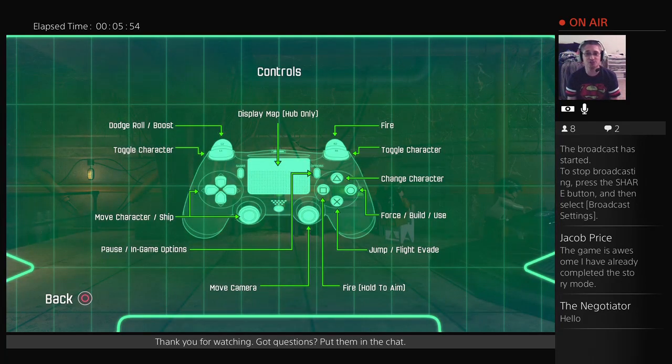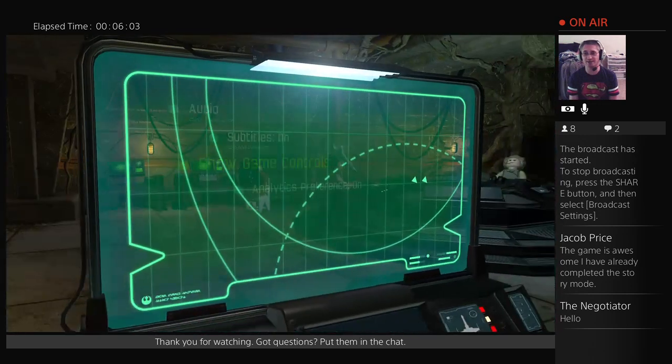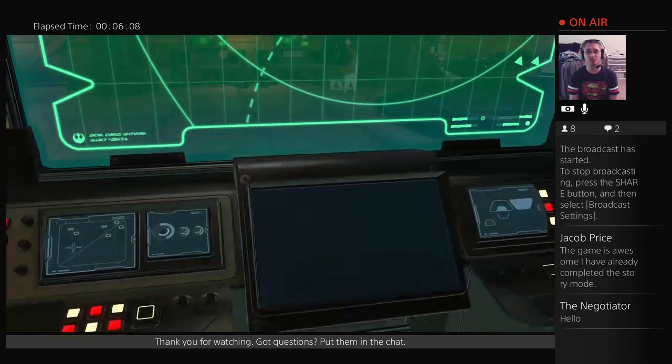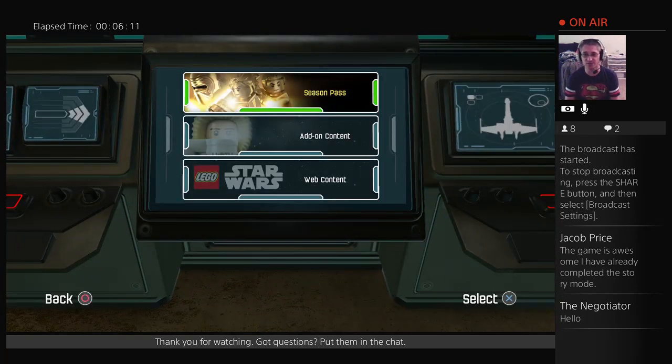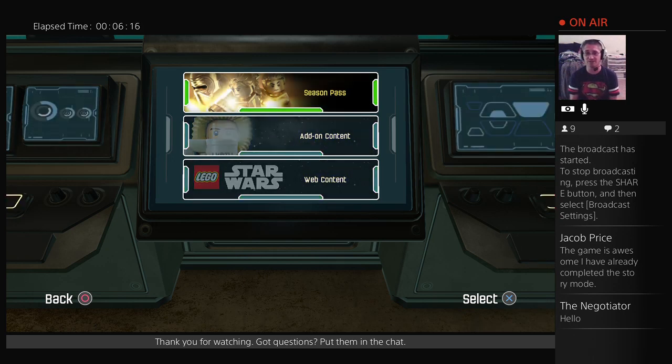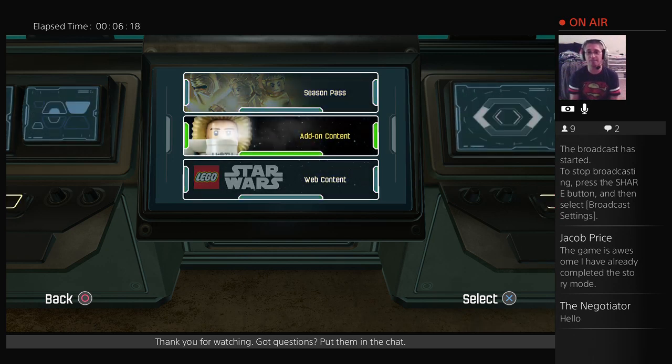It lets you check out the controls: Dodge, Roll, Fire, Toggle Character, Change Character, Force Build, and Use. Very similar to what you'd expect out of LEGO Dimensions or any other previous LEGO game. I guess we should look at additional content — clicking on these takes you to the PlayStation Store. You have the Season Pass, Add-On Content, and Web Content. Season Pass and Add-On stuff weren't quite available yet. You can put in your code and get access to download the license. There was an error in the PlayStation Store a little while ago. The Web Content just takes you to the website for it.